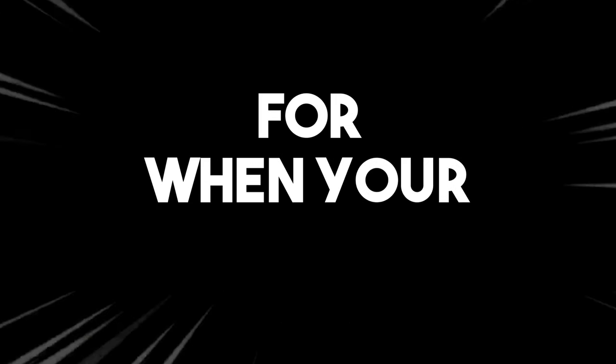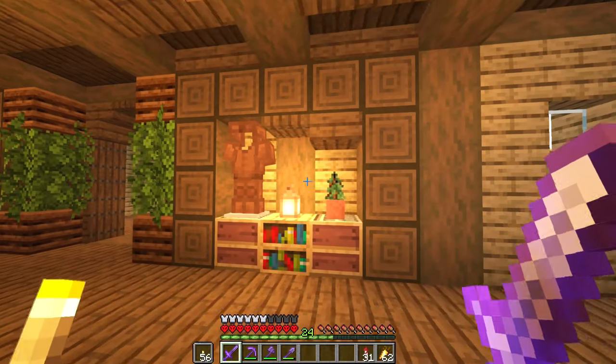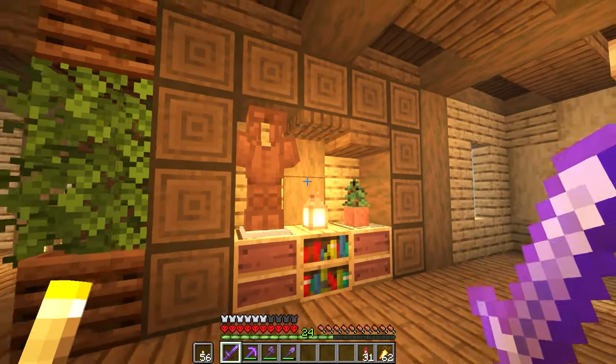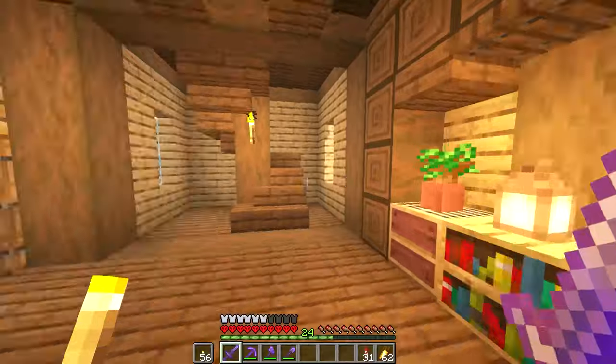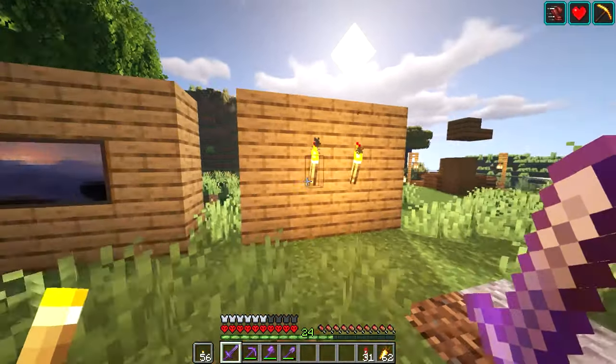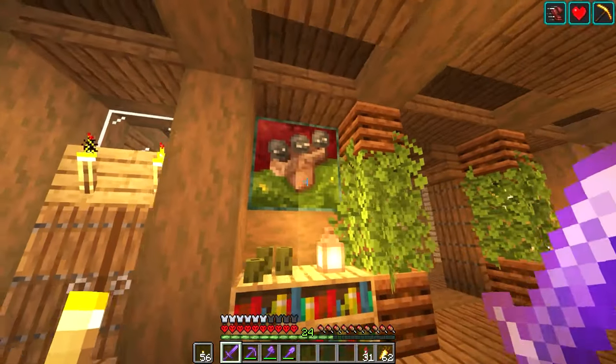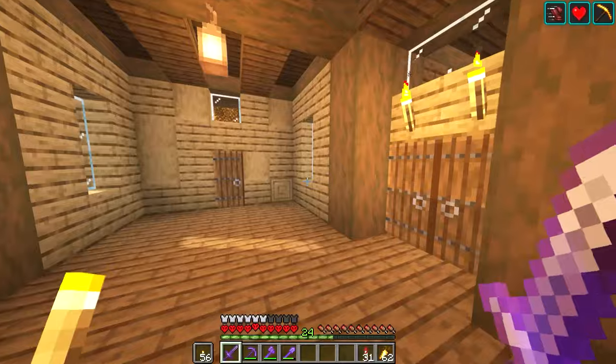20 Minecraft build ideas for when you're bored. These are not in any particular order, by the way. If you have any walls around your house that are just looking empty, add some shelves or just some depth to your wall like this. Instead of putting torches or paintings on your walls, this will give it a much better look. This design is actually inspired by Mythical Sausage — he likes using this stripped spruce log look.